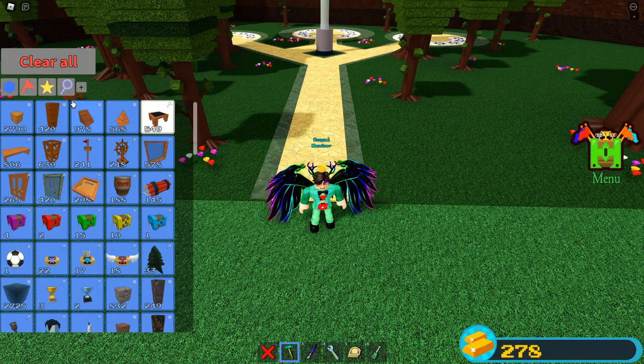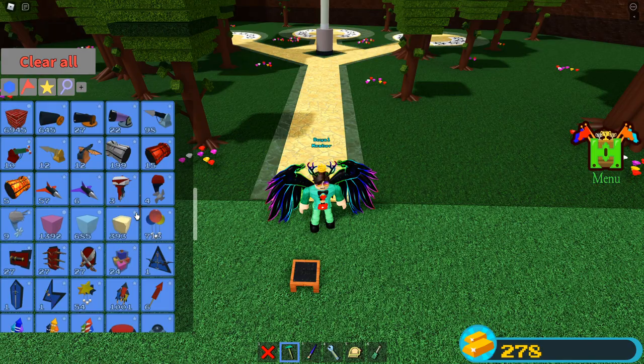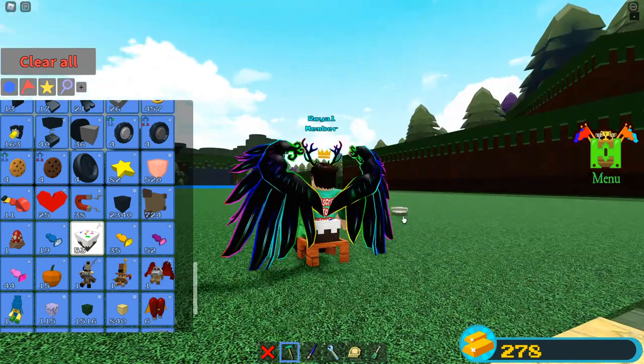Step one: you're gonna wanna click up here, go to anchor block, close that menu back, and place the seat. Don't matter where you place it. You gotta get your cake out, sit down, place it, put it on your character's butt.